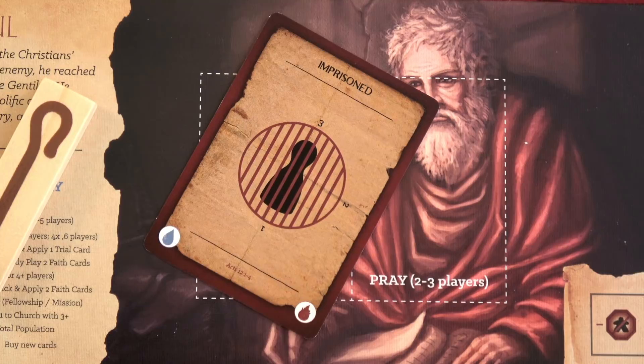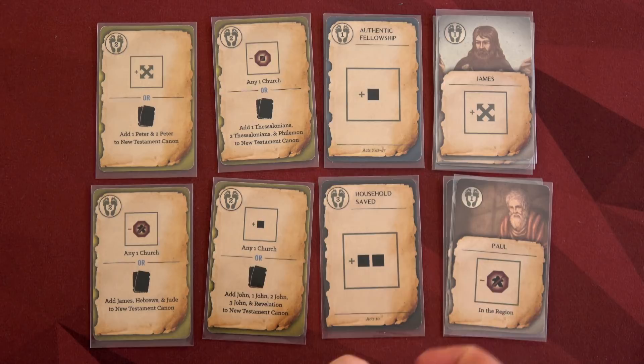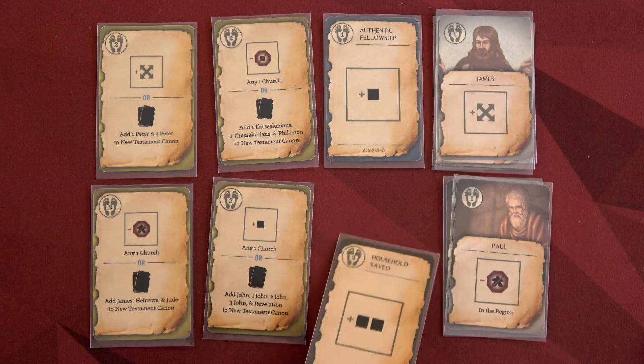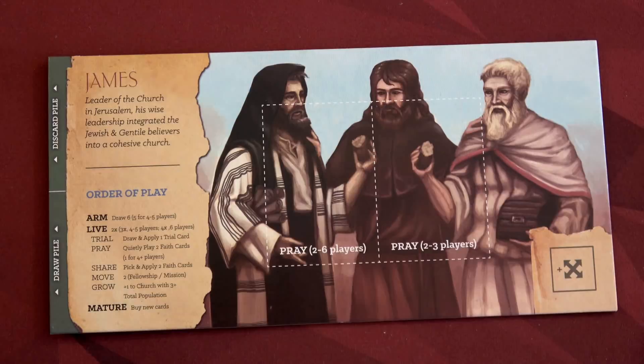If Paul had the Angelic Escape card in his hand he could just get himself out of jail, but he doesn't. For the praying phase, Paul will play Household Saved — although he's in prison, the missionary in Crete isn't and can continue moving. James will play one of his basic cards. When playing solo I can optimize the cards, but cooperatively it can be more difficult — especially when you can't talk during the pray phase and both players might play their best cards simultaneously but you can only pick two. We rolled a three — no talking, but since we're playing solo it has no effect.